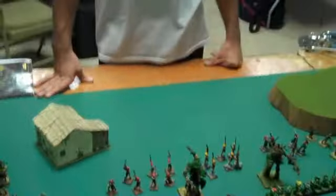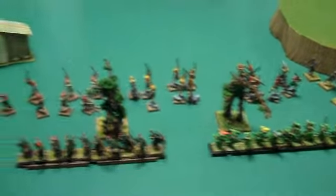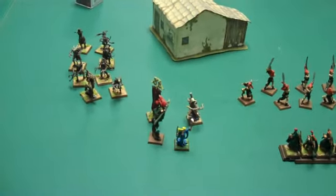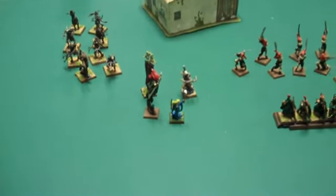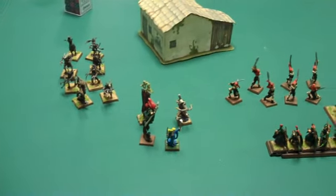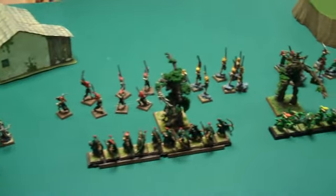I finally met my first round opponent - Martin, from Houston, part of the Vague Brigade. He's going to be playing Wood Elves today. We're facing 3 units of Dryads, 3 units of War Dancers, 2 Treemen - neither of which are Ancients - 2 units of Wood Elf Archers, along with 2 Level 1s and a Level 3 caster, a BSB, and an Alter Kindred.